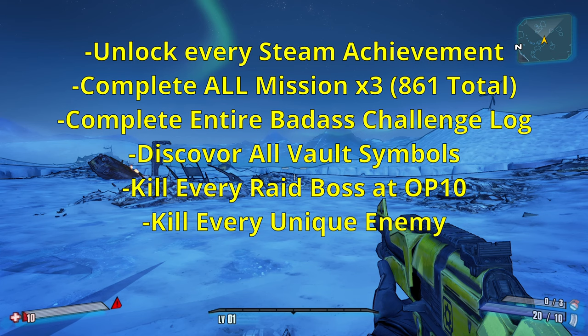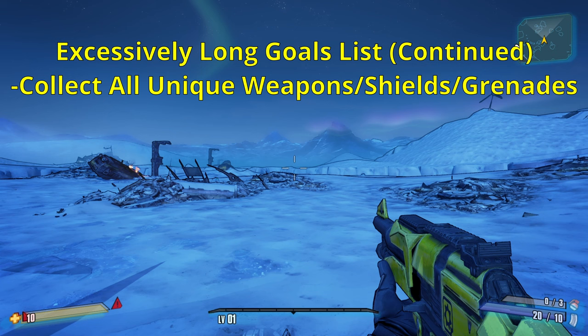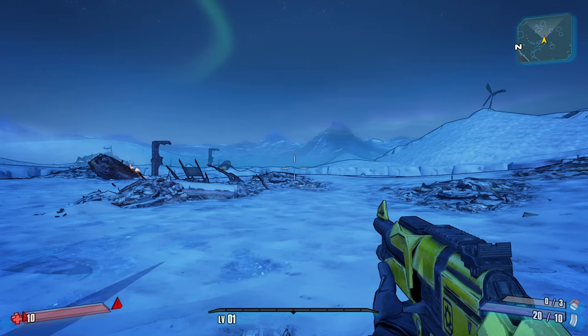Number eight, get a pearlescent from the Tiny Tina slots - God knows how long that'll take, but we're gonna do it. Number nine, collect every unique weapon, grenade mod, and shield - not relics or class mods, but everything else. Number ten, collect every legendary weapon, grenade mod, and shield. Number eleven, collect at least one of every pearlescent, seraph, and effervescent. Also, I'm not allowed to use my badass rank, and I have to start at level one.